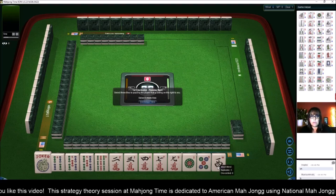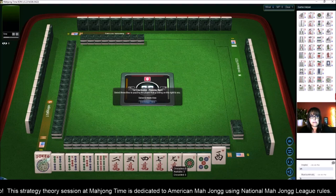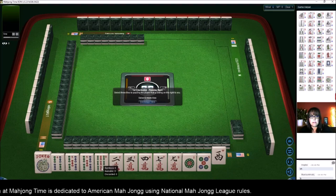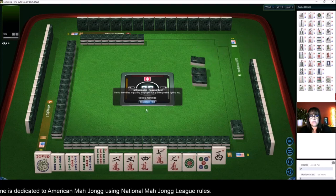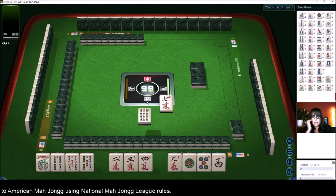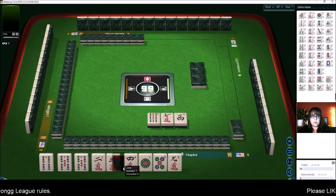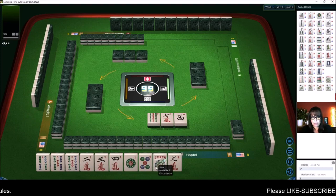Let's get rid of West, nine, seven — nine and seven in different suits. We have two, three, four, five for a consecutive run, or little odds: one, three, five. We'll get rid of this nine before we decide. We're in between categories.